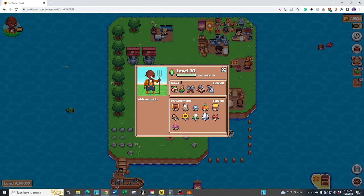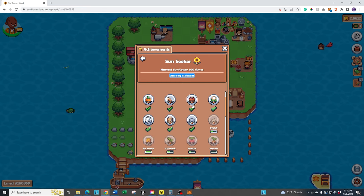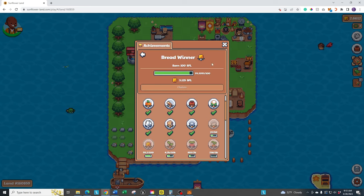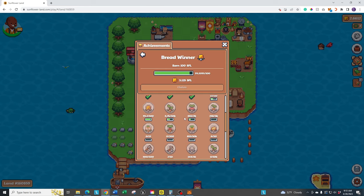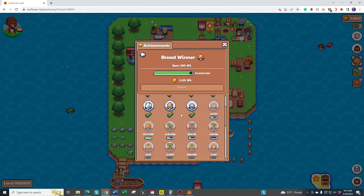The other item you want to check — and I missed this probably the first couple of days I was playing — is achievements. If you click on achievements, there are different quests that you can focus on and get rewards from. For example, if you earn 100 of the in-game token, which is SFL, you'll get a reward of 3.125. So keep an eye on those because occasionally you'll complete them without knowing it. Jump in here every now and then to check your status so you can claim rewards.